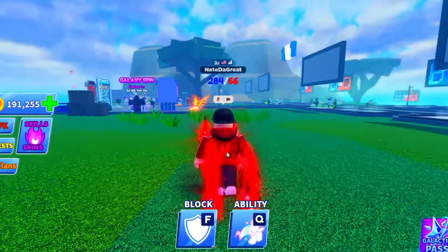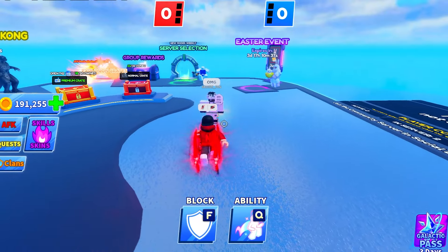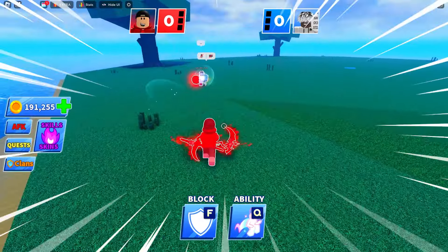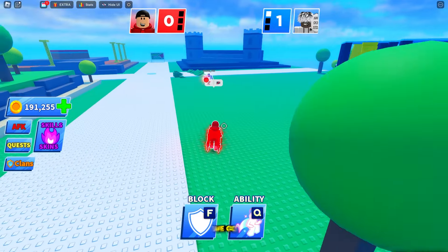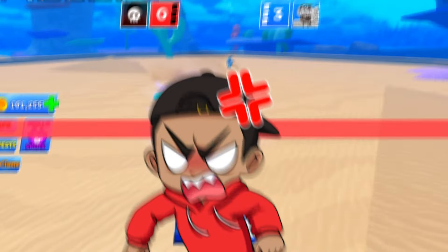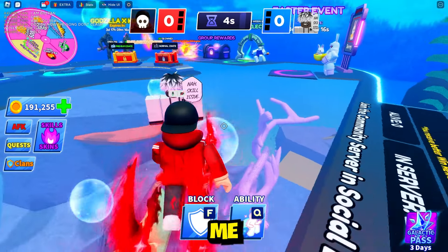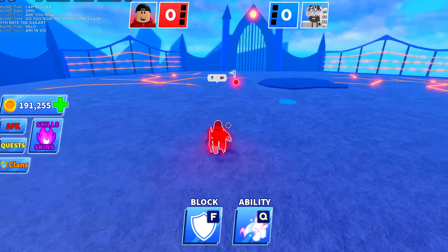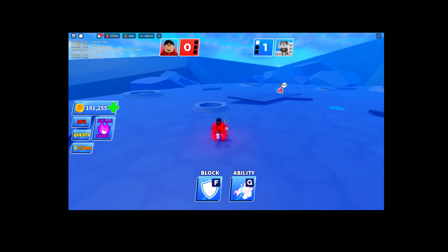On our first match, look who we're going against — a fulton family member, he says he's a big fan, thank you so much. But you gotta go down buddy. Let's listen to the sound of the sword. He's trying to clash — you can't be clashing me right away, let the ball pick up some speed. He's actually good, what the heck! We got a bunny leap on him. He might be the best player I've ever played against — it's Nate the Great. Look at the skulls coming off the sword!